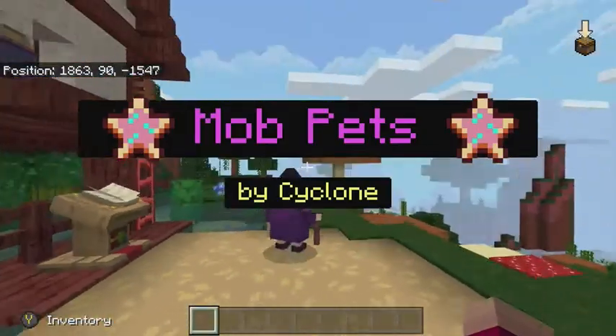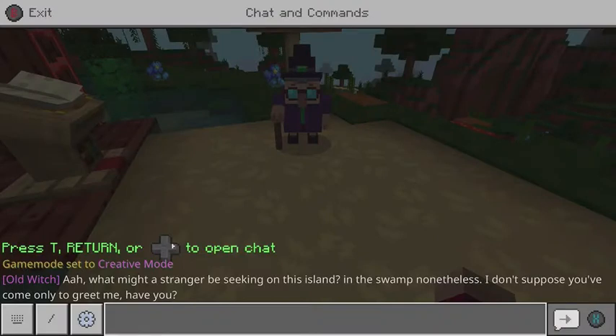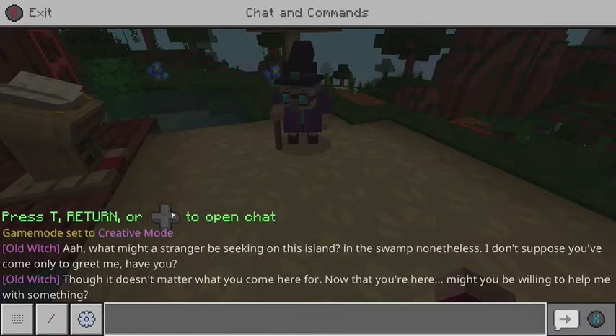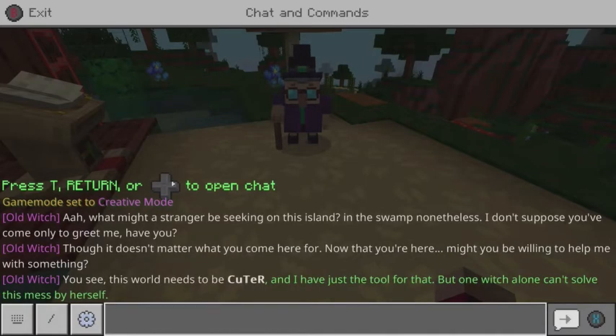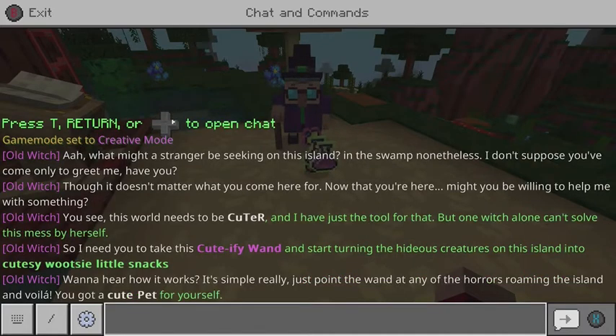Hello! Mob Pets by Cyclone. Hello! What might a stranger be seeking on this island in the swamp? Nevertheless, I won't suppose you come only to greet me. Have you? It doesn't matter what you come here for - now that you're here, might you be willing to help me with something? You see, this world needs to be cleaned up, and I have just the tool for that, but one which alone can't solve this mess.